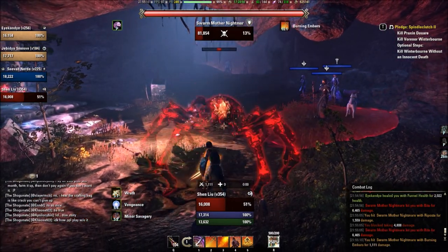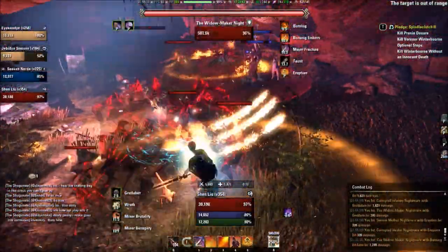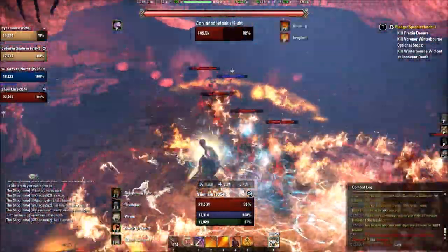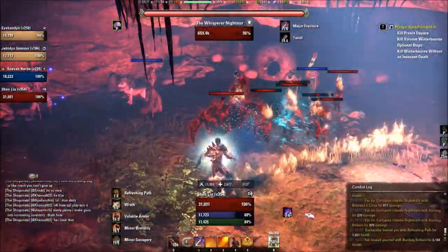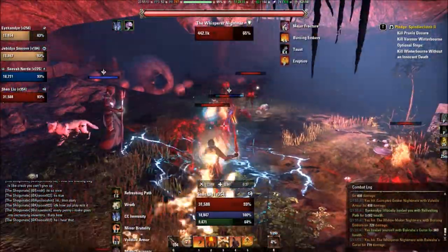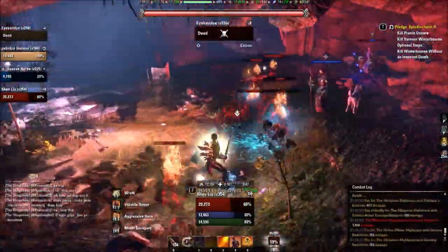We aren't attacking here because two party members have lost connection — that's why they're just standing there. As you can see, it is time-based — the next wave of mobs did spawn. The tank's job in this fight specifically, during the mob waves, is to pull the large mobs while DPS focus down the trash adds. There are a lot of adds. The fourth wave includes the Whisperer. The tank needs to pull all the large mobs — that would be the Swarm Mother, Big Rabu, the Widowmaker, and the Whisperer — pull them away from your DPS, gather them up with the trash mobs, and DPS need to AOE them down.